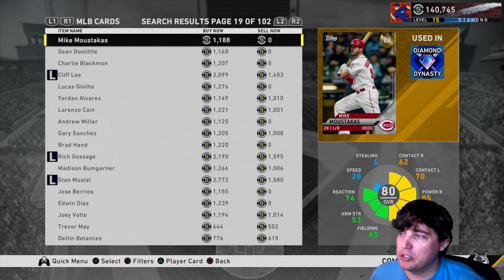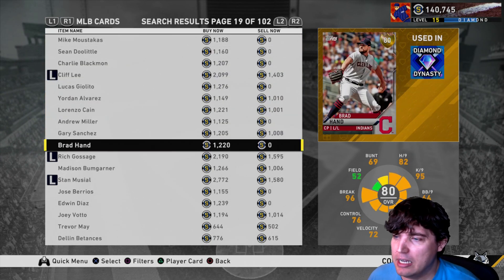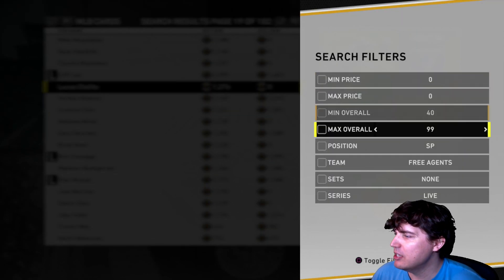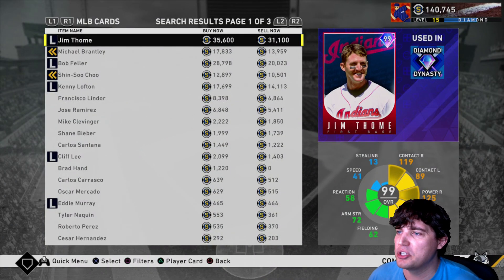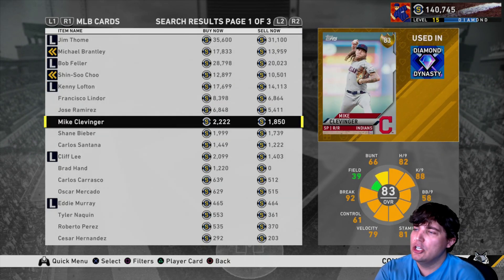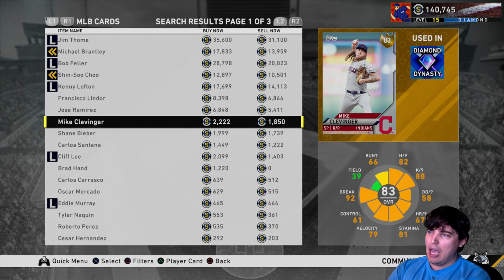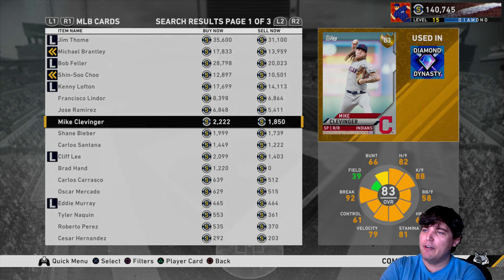I've done this in past years after moving off the game. A couple years ago I invested a crazy amount in — I forgot what Indians pitcher it was — but it was Clevenger. He went silver to gold after I was already off the game, so I made a ton of stubs that ended up helping me when I came back later in the game cycle. I think it was MLB 18.